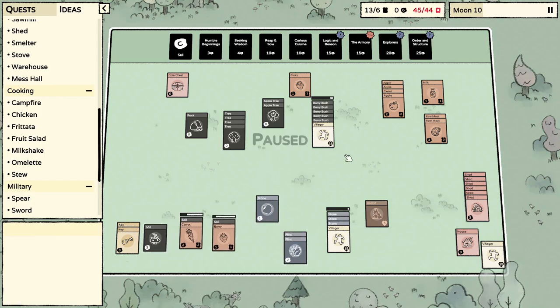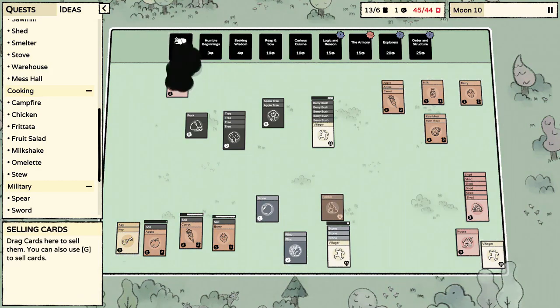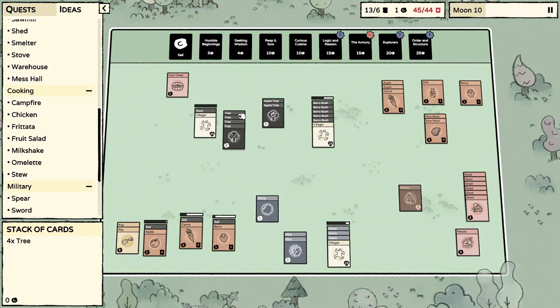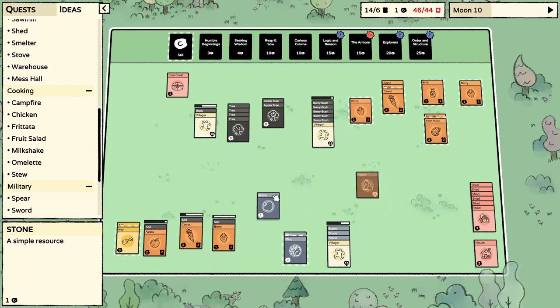We got a whole bunch of berry bushes, let's plant another apple. Poop — get out of here. There's the villager, hiding down there! Did you see him hiding? Dude, get up here, you're grown — it's time to join the grown-ups. Leave the house behind and come up and work. He's hard at work now.